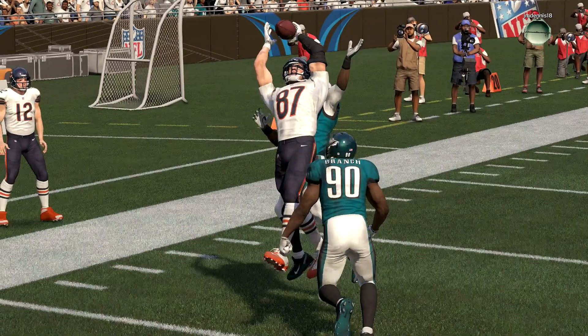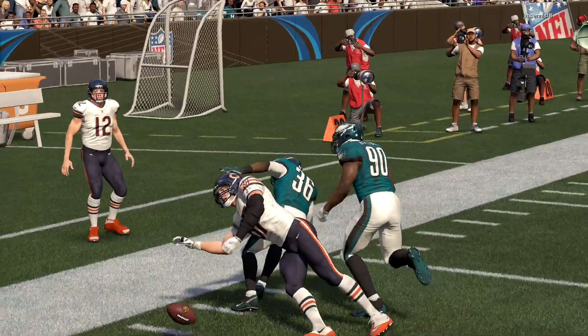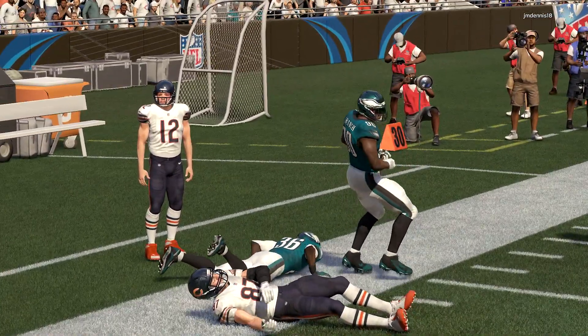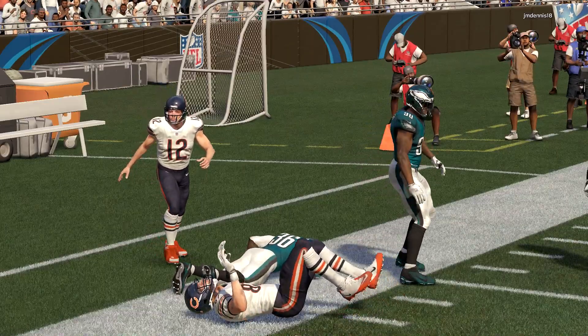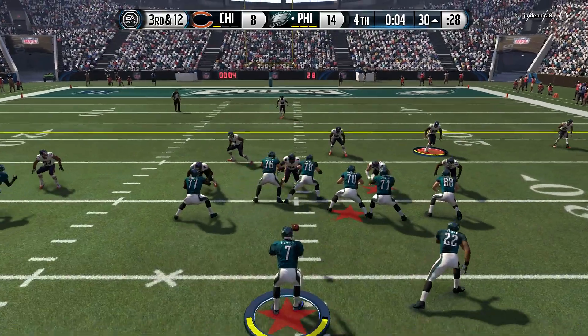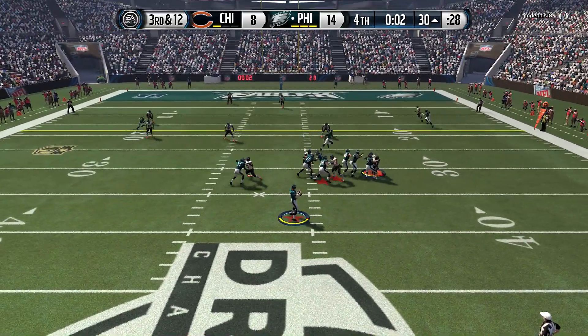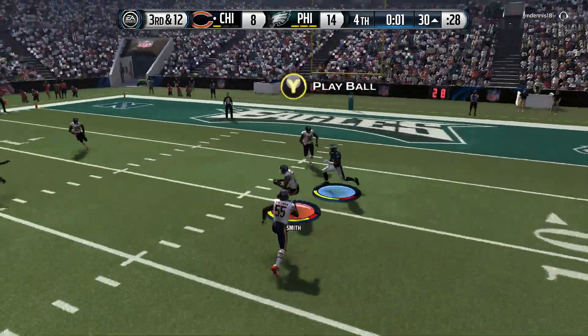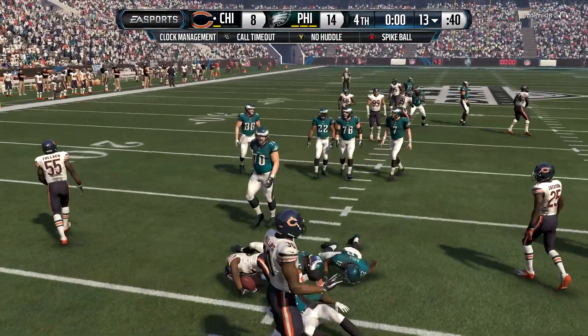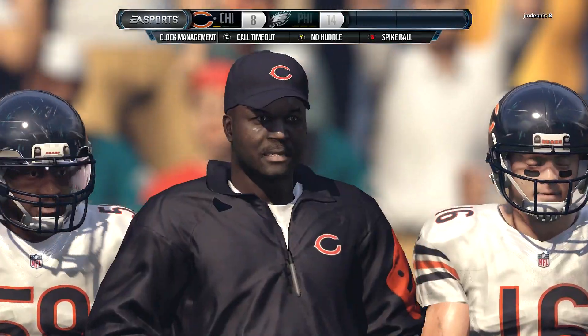This is a heartbreaking end to the game. Gronk had it somehow but the ball is knocked free out of his hands. My opponent gets the ball back and marches down the field. Third and twelve, five seconds left — my opponent tries to go across the middle but Jimmy Smith intercepts it. How epic would it have been if I could have run that back for a touchdown? But no dice as we lose here in our second game.